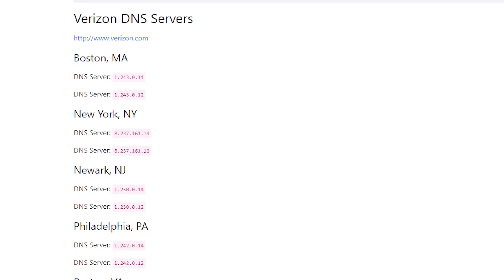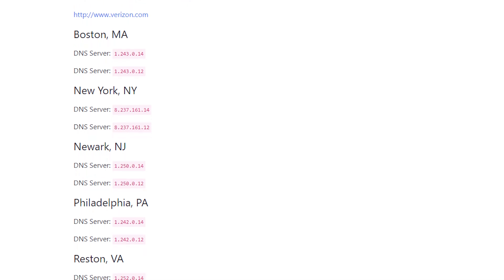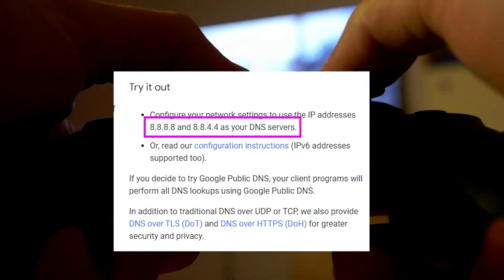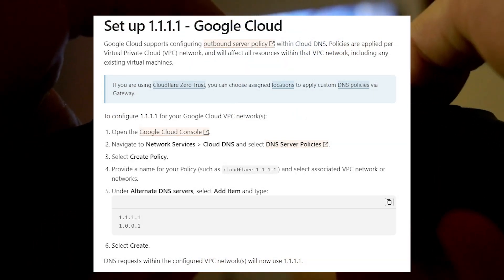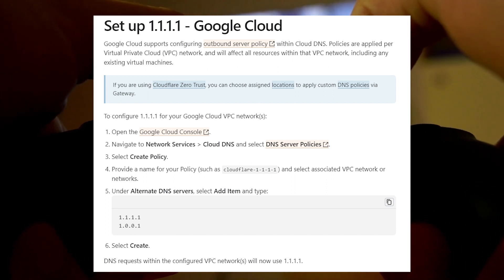The default DNS servers provided by your internet service provider are only sometimes the fastest and most reliable for gaming. Switching your PS4 to custom public DNS servers like Google or Cloudflare can provide lower latency and better performance. Configuring preferred DNS resolvers on your PS4 is an easy optimization for improving connection speed and reliability.